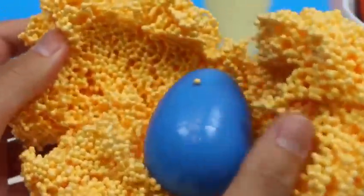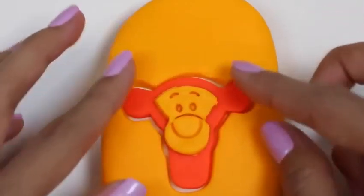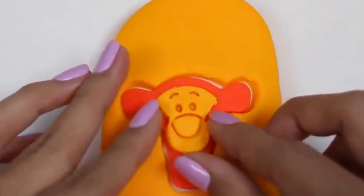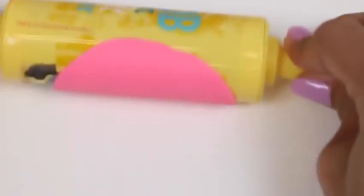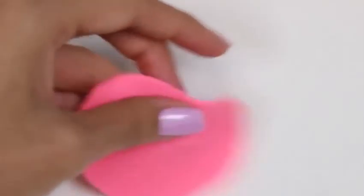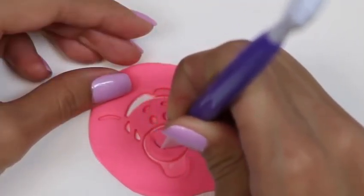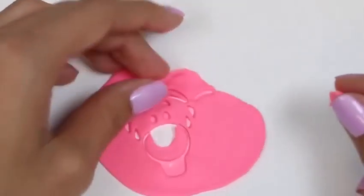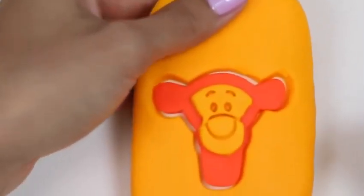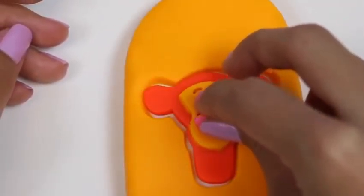And we found the blue egg. The next thing I'm going to make is this little pink nose. We'll cut out just the nose. There you go, Tigger!